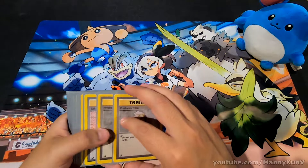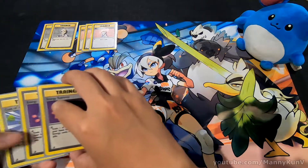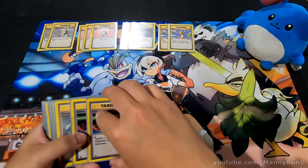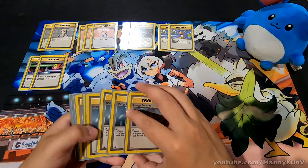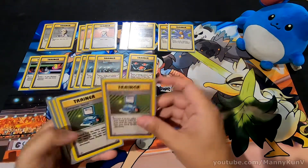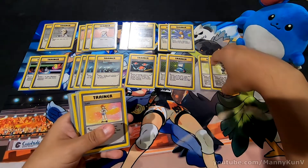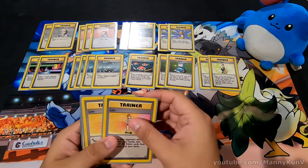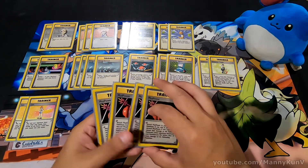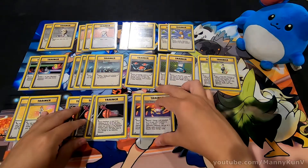Speaking of Trainers, you have the standard set here: two Professor Oaks, three Bills, two Energy Retrievals, two Gust of Winds, two Switches, four Energy Removals, a Pokemon Center, two Computer Searches, a Pokemon Trader in case you want to get one Pokemon over the other — like if you have Pidgeotto instead of Dragonair — two Lassoes, and four Plus Powers. I know it's crazy, but you have four Plus Powers here.